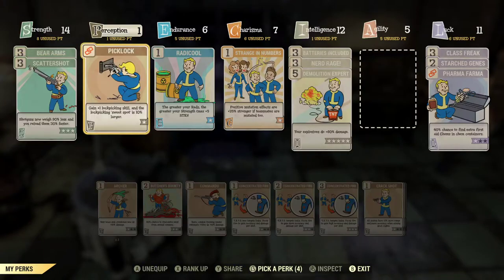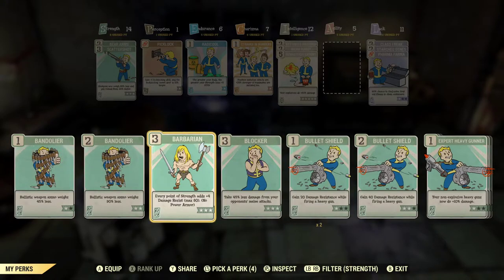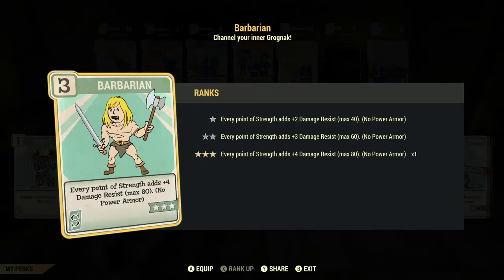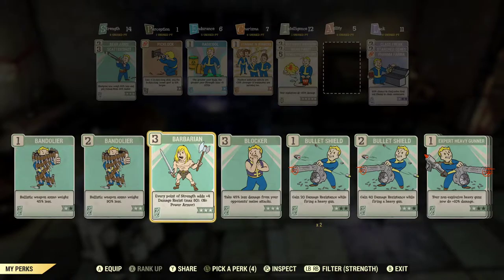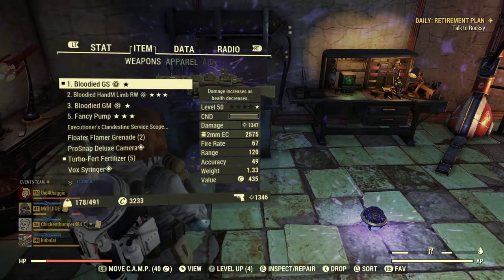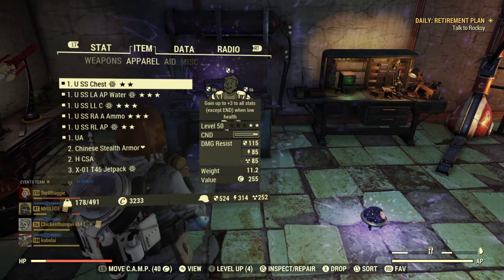Depending on the problem you're facing, you either want Blocker or Barbarian — or both. Barbarian gives up to 80 damage resistance, and Blocker gives about 45% less damage from melee. If you're dealing with ranged weapons, don't worry about Blocker. I usually run Barbarian, which brings me up to 524 damage resistance — absolutely insane.